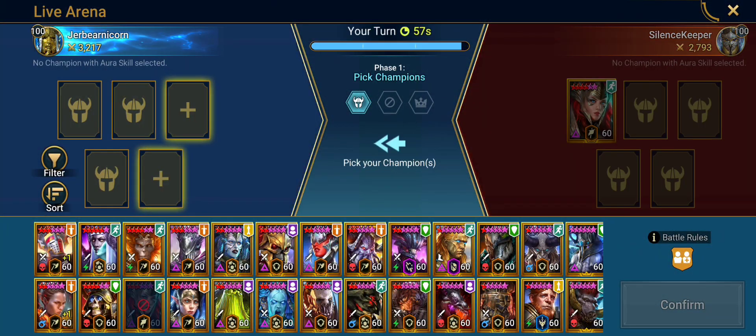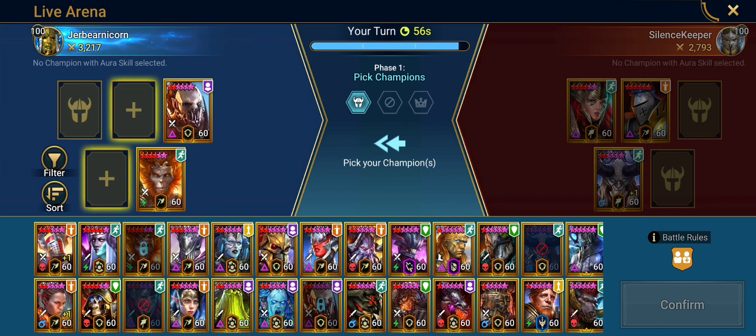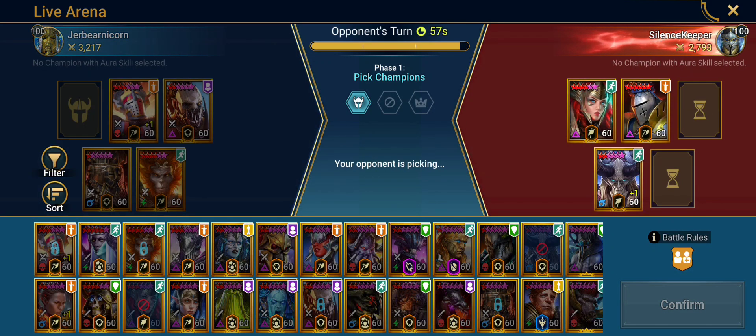On to the next one. This one is under 2800, so hasn't been climbing gold one for very long. They go Arbiter first, so I'm wary of bombs. I go with my Warlord and Wukong. What I'm trying to do against bombs on that first pick is have Warlord maybe faster than their second champion so I can put them on cooldown. Wukong can come back if someone survives. But it looks like they're not going bombs — now I've got to worry about that Baron. Probably ban the Kymar.